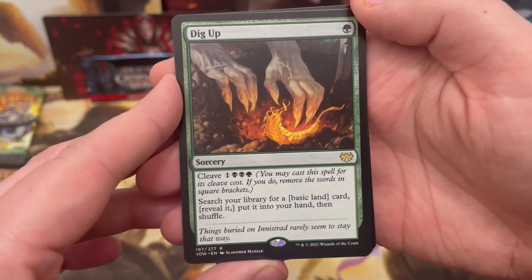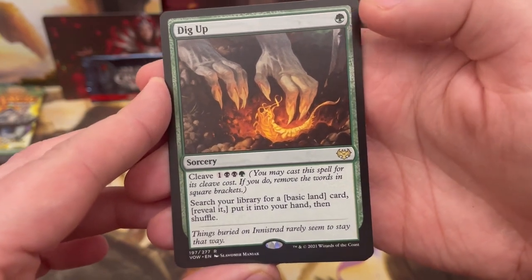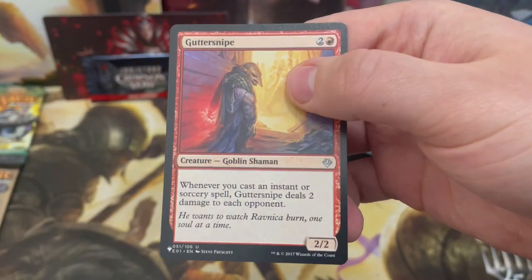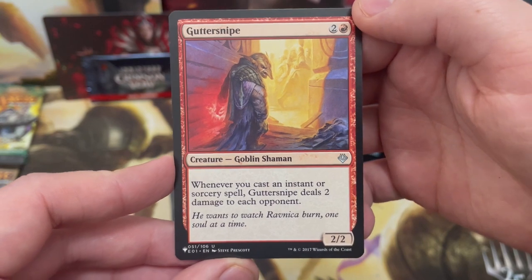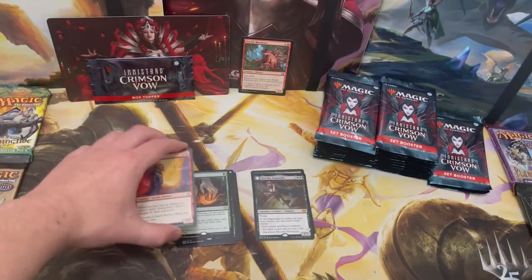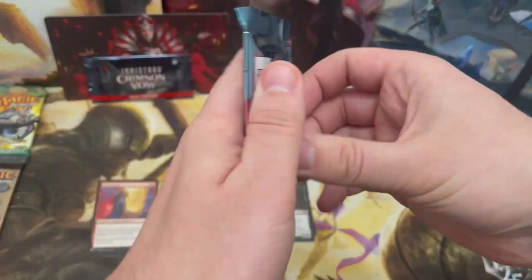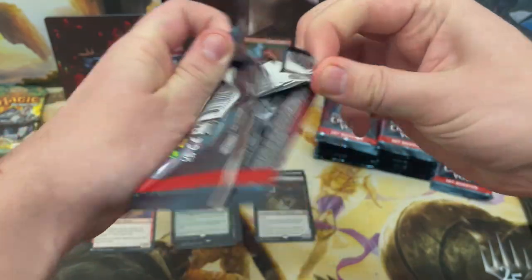Dig Up is a rare with cleave — search for a basic land, reveal it, put it into your hand, then shuffle. Pay the cleave cost to get rid of the brackets. And here we go — the first list card! It's Guttersnipe, a tasty red Commander staple that keeps pinging for damage. We've also got the box topper coming up in two packs.